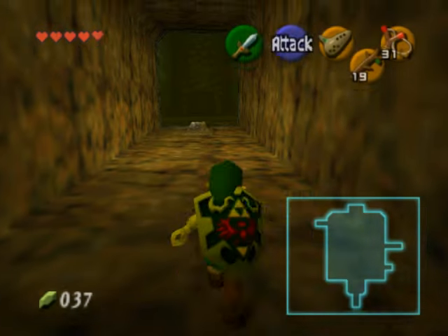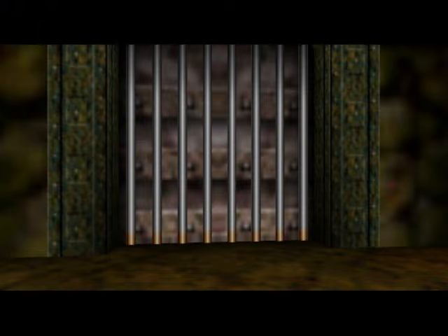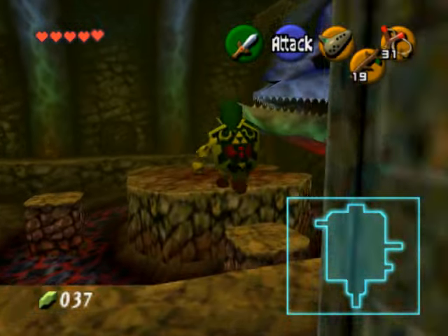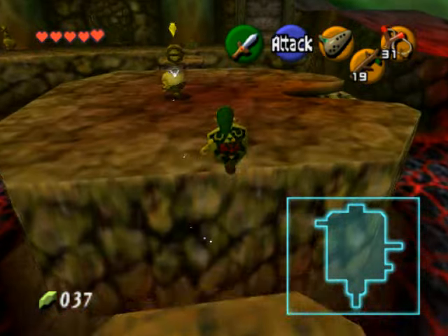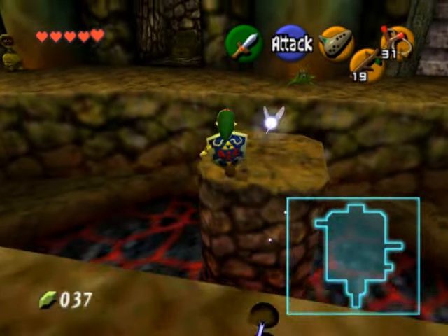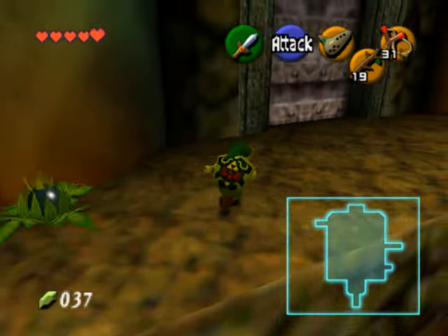Here there's a switch on the ground — go step on it, and this will open a door across the way. Now head over there. Just ignore the Beemos — it's really a pain to try and kill him. You can run with a bombflower and kill him, but it's really not worth it. He just reappears every time you enter the room anyway, so I say just run past him.